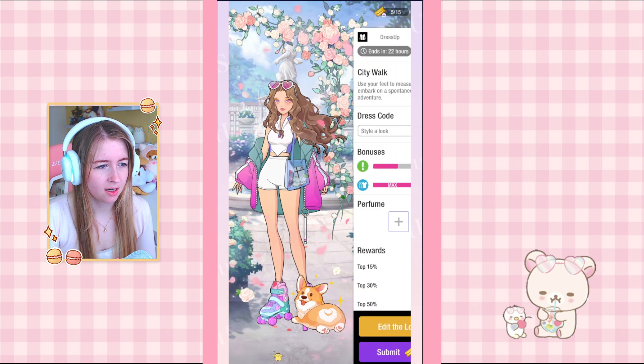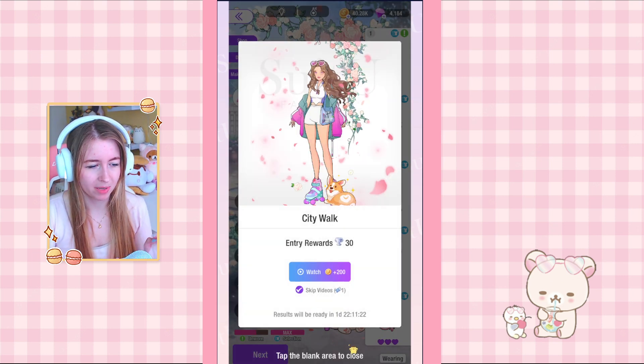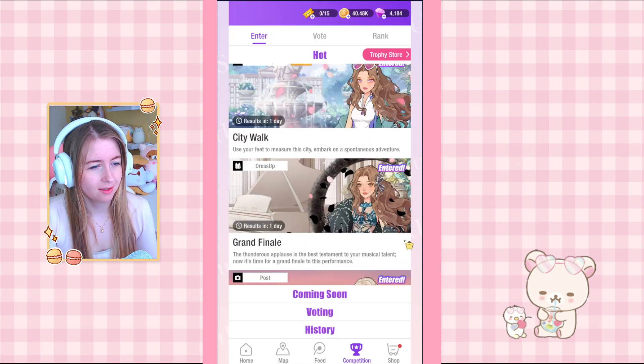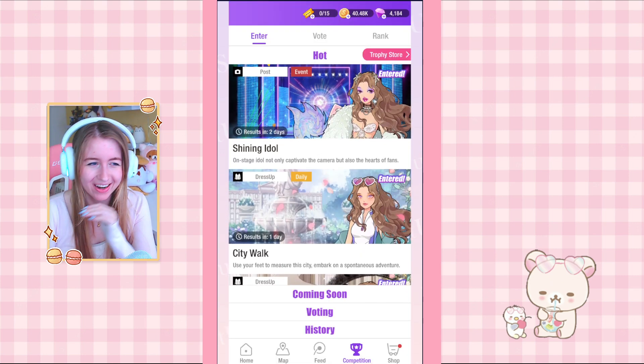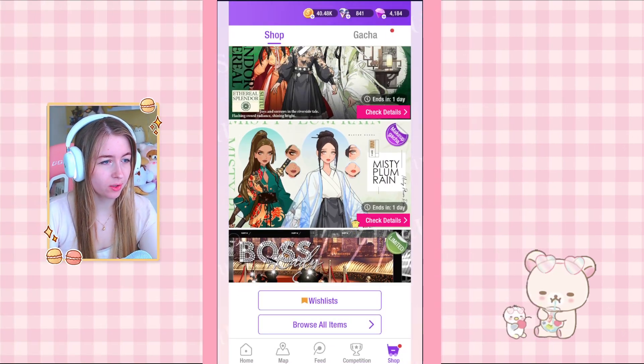Something isn't right about the hairpiece color — I'm going to change it. Just do these sunglasses, they match perfectly with the coat. And skates — perfect. Done! The dog is a must. Pink rose petals I think — pink is always better. I think this is done. I like it but I don't think it's going to do well. I didn't max out everything and I didn't use perfume.